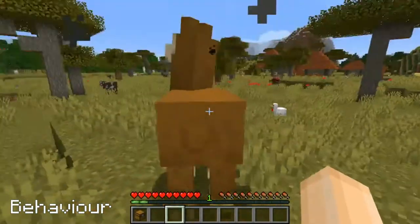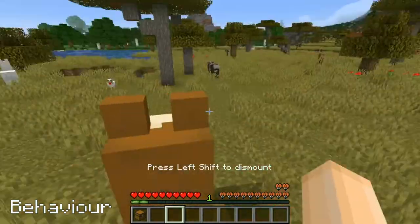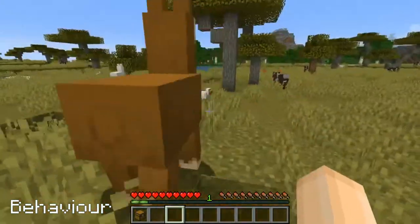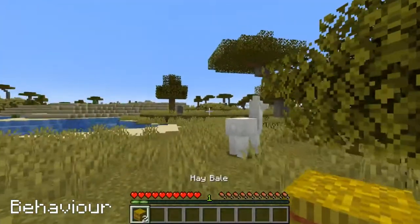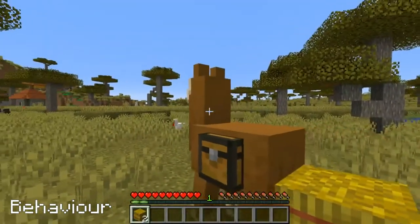To tame one, right-click on it and repeat after you are thrown off until hearts appear. Trading llamas need to be unleashed from their trader before they can be tamed. Breed tamed llamas by feeding them hay bales.